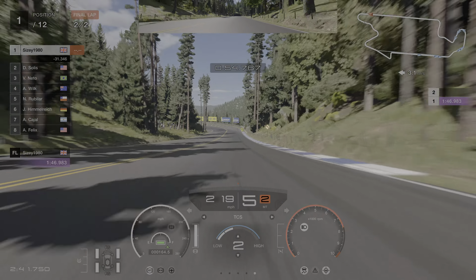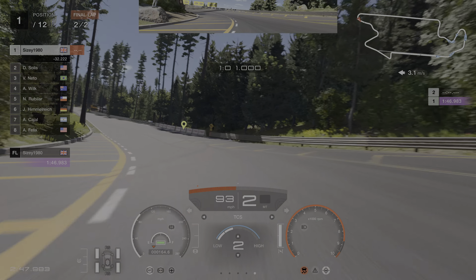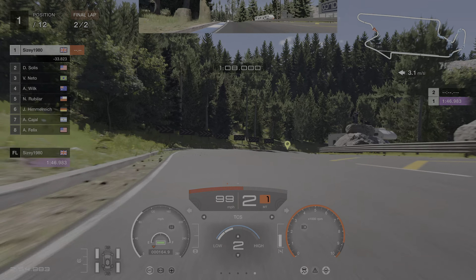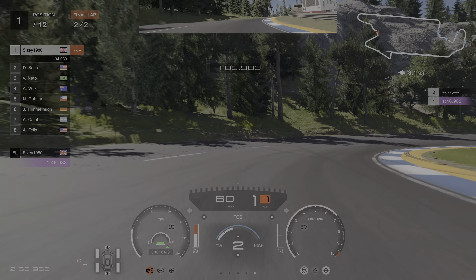There are a couple of turns where you will get air, especially in this car. That turn there — you can get air off of that, especially on the reverse track as well. Unless you take the turn very finely, you will end up in the wall. That drop there will also catch you air if you're gunning it. Be careful on those turns or you'll lose your clean race bonus.